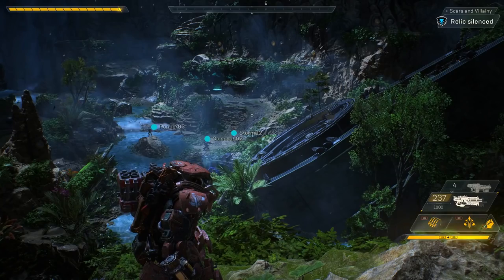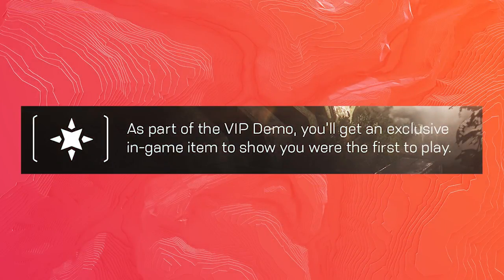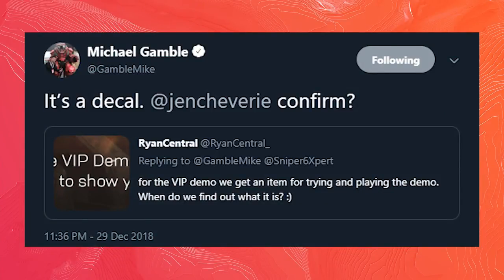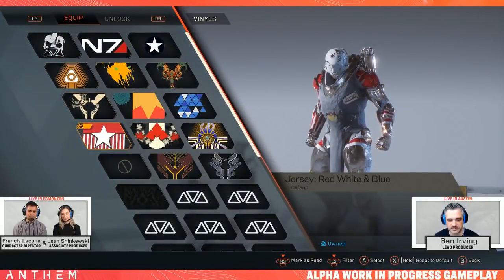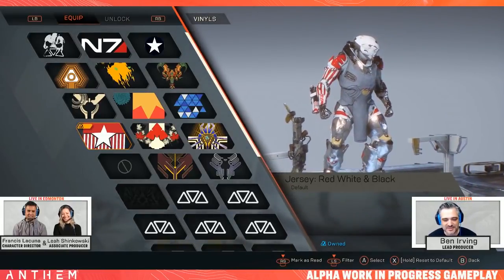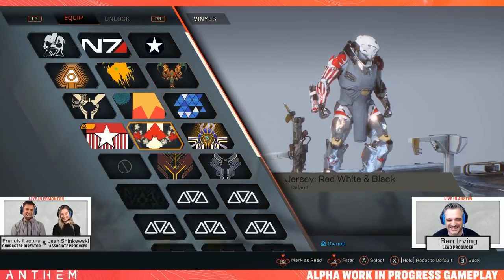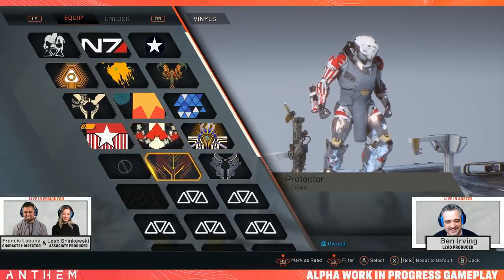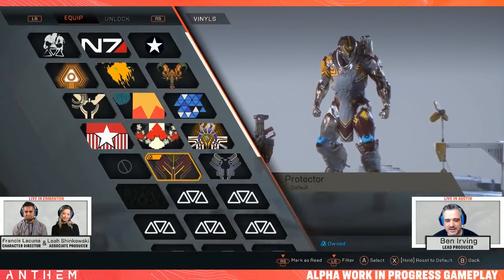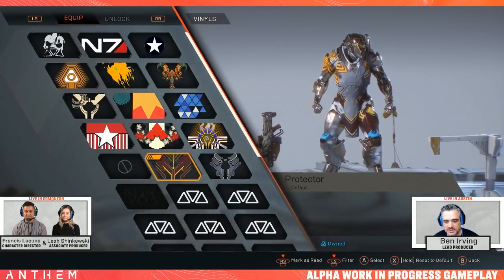Speaking of the demo, this is where we get onto the various cosmetics you can get from pre-ordering certain versions of the game. If you look in the small text of the VIP demo, it does say that you get an exclusive item for taking part. I asked Mike Gamble on Twitter what it was, and he says that it's a decal — kind of like a paint job that goes on top of your colour scheme for your Javelin. We don't know specifically what the decal is, but we do know that it is a decal and cosmetic for taking part in the VIP demo.